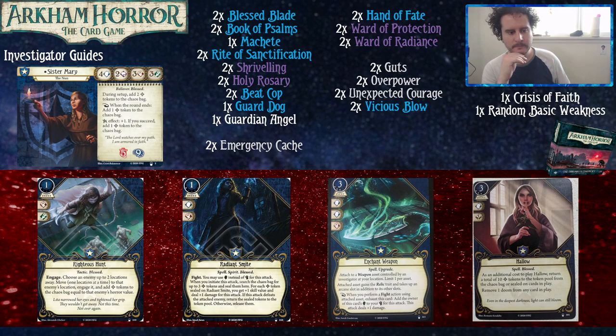First of the upgraded cards: Righteous Hunt. This costs one experience and one resource to play. You engage an enemy up to two locations away — you move there one location at a time, engage it, and add Bless Tokens to the chaos bag equal to the enemy's horror value. Most enemies have one, maybe two horror value. This card is actually more of a movement and action economy option — the Bless Tokens are just a nice bonus. Instead of spending three actions to move, move, and engage while taking an attack of opportunity, you can just play Righteous Hunt and have two actions left to fight or evade.